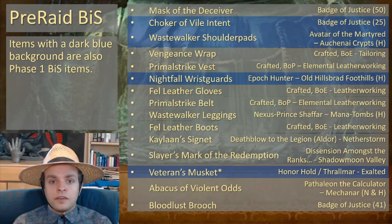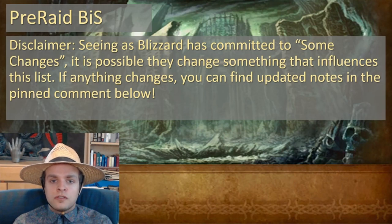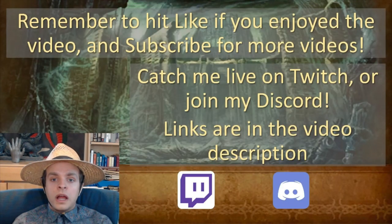Now that's the whole set, and here it is on screen — from the top with Mask of the Deceiver down to the trinkets. The items with a dark blue background are also Phase 1 BiS items. This is a great screen to screenshot if you want to keep it as reference for all the items you want and where to get them for your perfect pre-raid BiS gear for your Rogue in the Burning Crusade. As a slight disclaimer, seeing as Blizzard has committed to some changes for Burning Crusade, it's possible they make changes that influence this list. If anything changes, you can be sure to find updated notes in the pinned comment below. Thank you for watching, remember to hit like if you enjoyed the video, and subscribe for more Simon S Guide videos. You can catch me live on Twitch or join my Discord — links to both are in the video description below. Again, thank you for watching and have a great day.